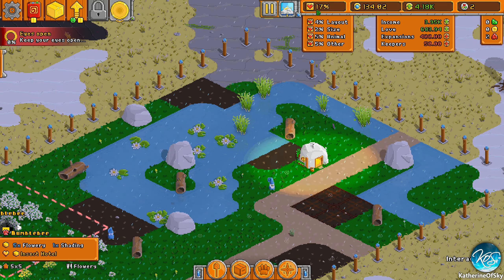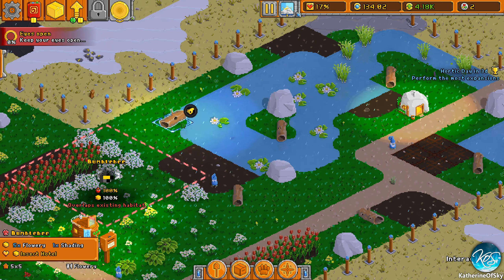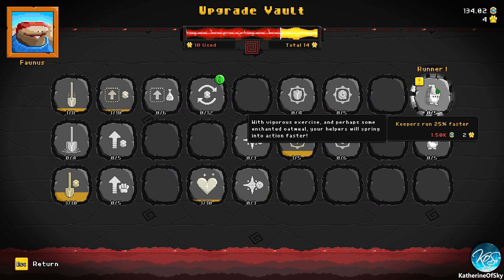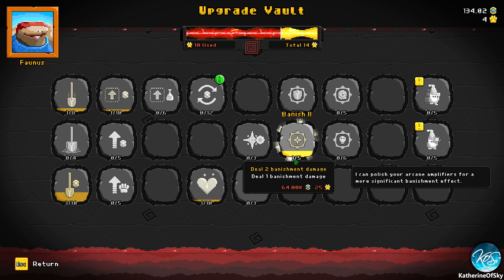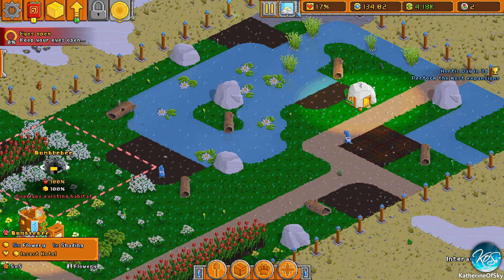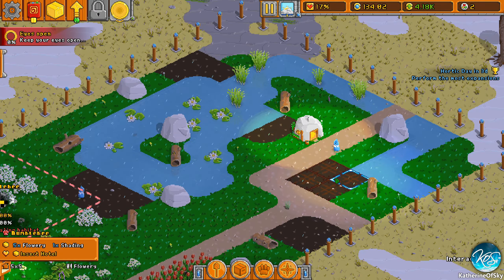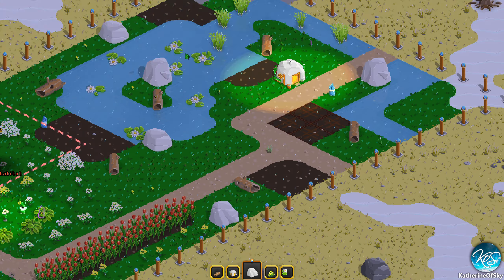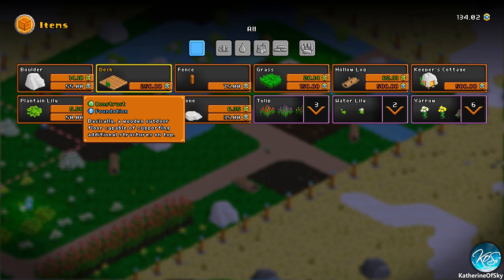We're getting more money every day. I think we can do another expansion tomorrow. With vigorous exercise and perhaps some enchanted oatmeal your keepers will spring into action faster — I want that upgrade! Keepers cast spells 20% faster too. Let's go! We're supposed to build a deck — where is it? It's too expensive.